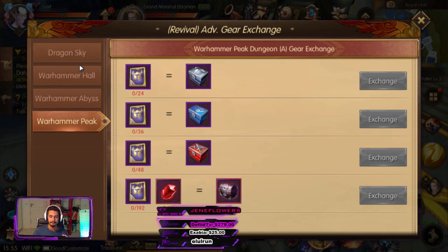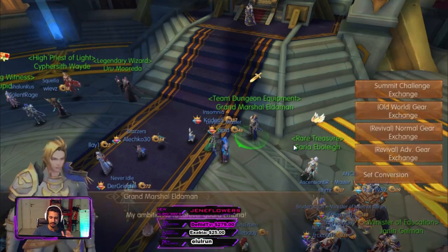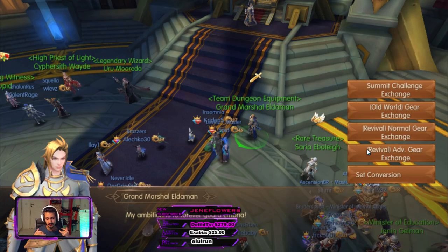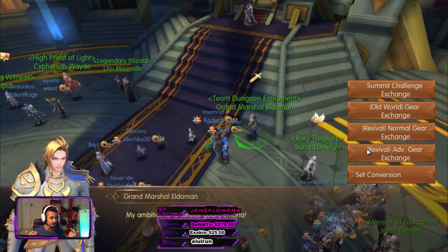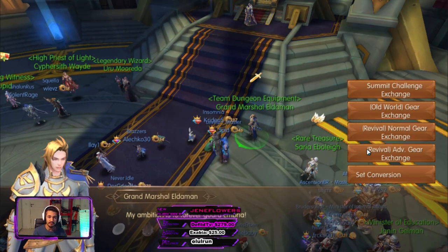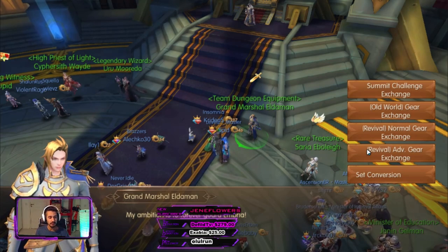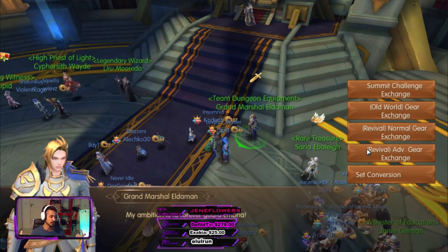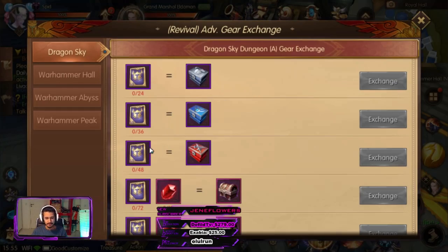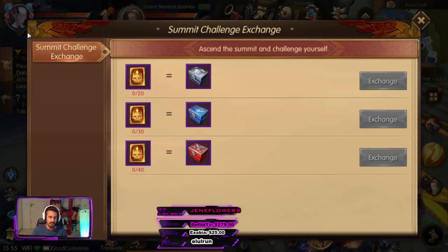The T2 is not out yet. Some classes like Lightbringers — I've heard Tier 1 is still better than T2 for them. So if you're a free-to-play player, you can find out which classes only need T1 where the T2 set isn't that great, switch to that class, and chill with T1 while everybody else is fighting for Tier 2. It's very straightforward. They also added something new called the Summit Challenge Exchange.